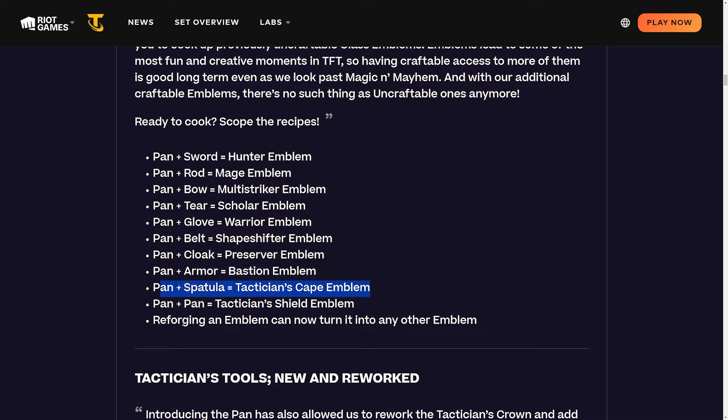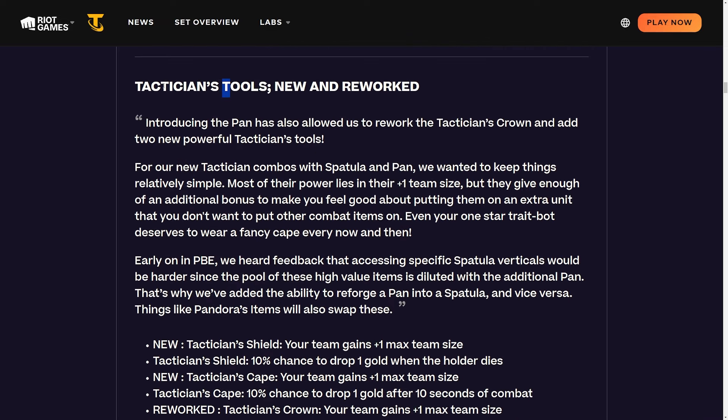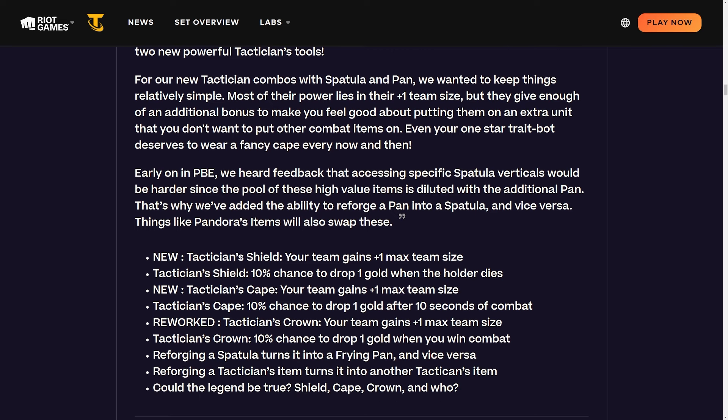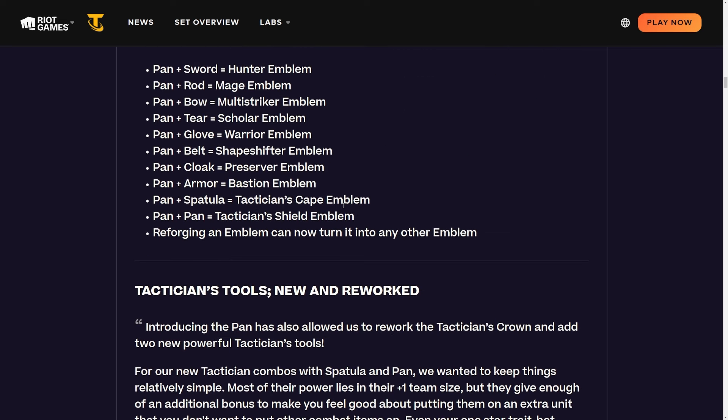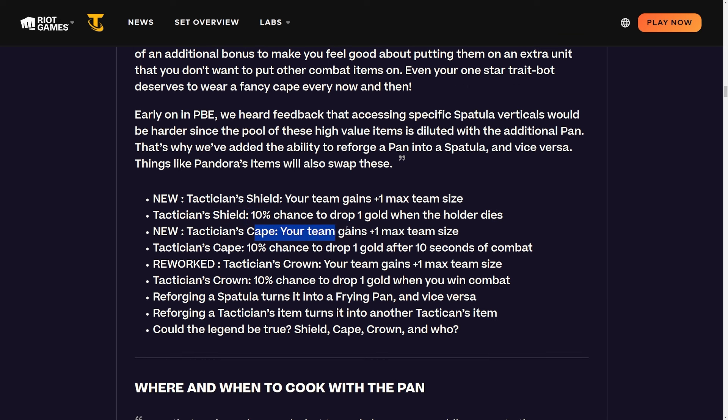Pan and spatula is Tactician's Cape emblem. They're also adding pan and pan which is Tactician Shield emblem, and reforging an emblem can now turn it into any other emblem, so they're pretty much getting rid of all the uncraftables. The Tactician's Shield is pan and pan - your team gains one max team size and a 10% chance to drop one gold when the holder dies. The Cape gives your team one max team size and 10% chance to drop one gold after 10 seconds of combat. Tactician's Crown, made from two spatulas, gives plus one max team size and 10% chance to drop one gold when you win combat.